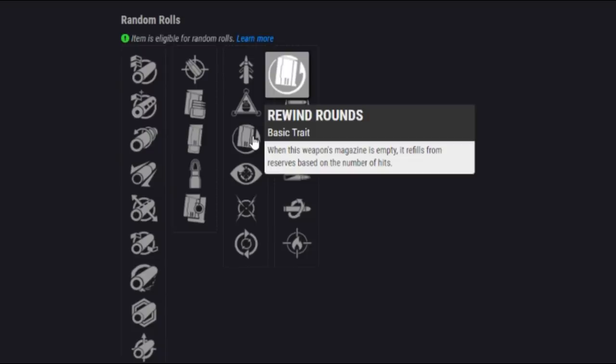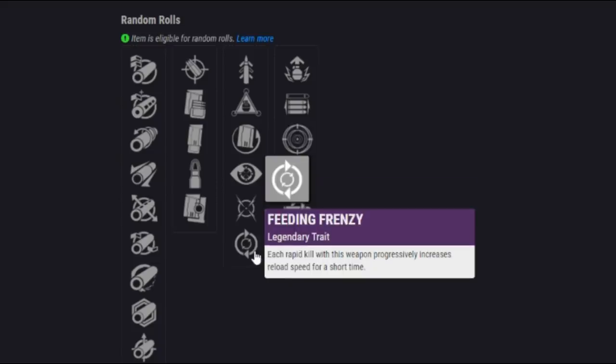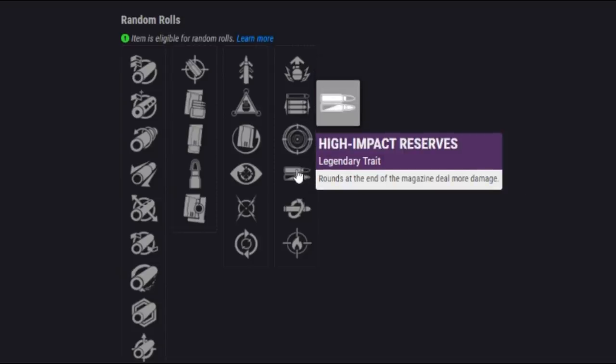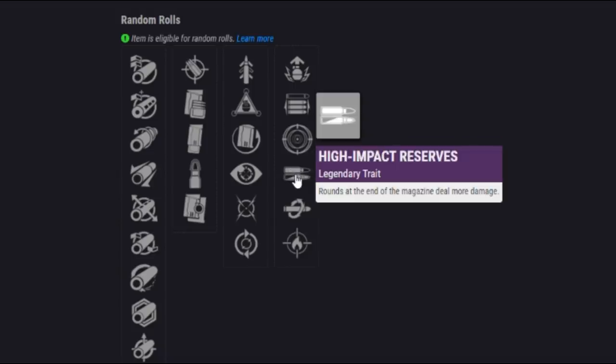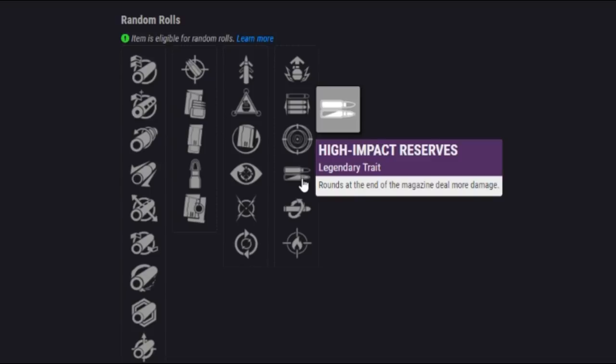Basically doubling your magazine size if you can land those shots. We also have No Distractions and Moving Target, both good for PvP. Feeding Frenzy is okay. Then we've got Adrenaline Junkie, Opening Shot, Frenzy, and High Impact Reserves — rounds at the end of the magazine deal more damage, a very good PvE perk. If you can empty the magazine and then refill with Rewind Rounds and get that High Impact Reserve damage bonus again, that could make this an unbelievable PvE sniper. For PvP, something like Quickdraw plus Firefly could be the ticket. For PvE, Rewind Rounds combined with High Impact Reserves is what you're going for.